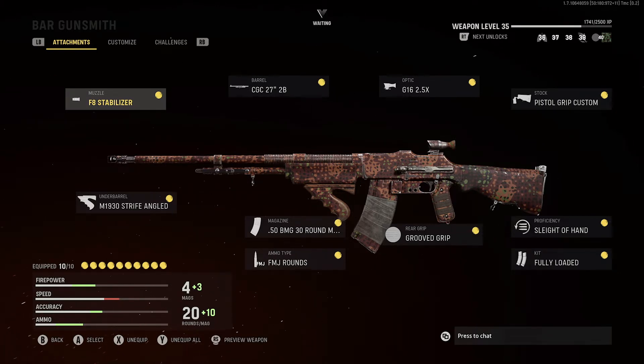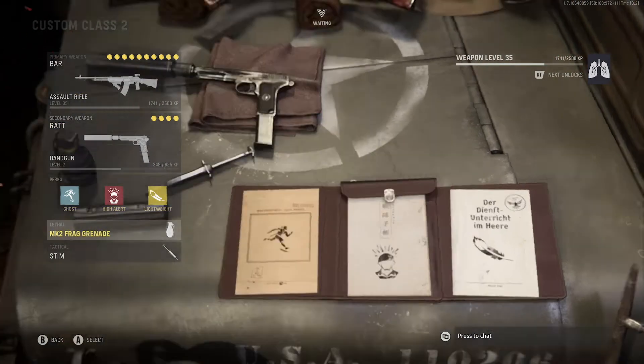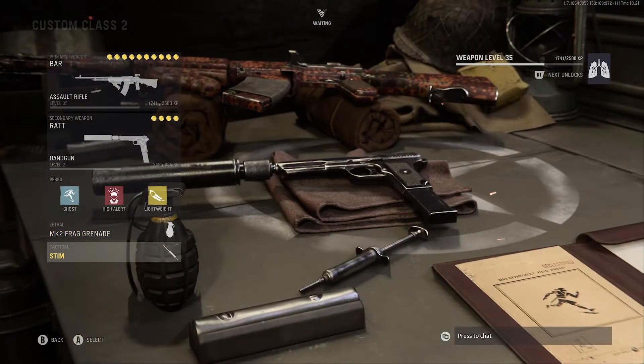Here's what you want to use on the BAR: the F8 Stabilizer, the M1930 Underbarrel, the CGC 27 Barrel, the .50 30-round mag, FMJ rounds for the ammo type, the G16 2.5x optic, Grooved Grip, Pistol Grip Custom Stock, Sleight of Hand, and Fully Loaded. For perks: Ghost, High Alert, and Lightweight. Lethal: Frag Grenade. Tactical: Stim.